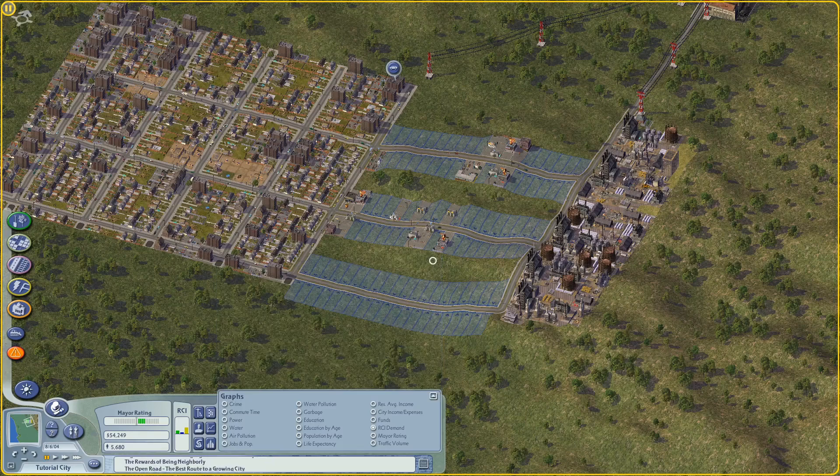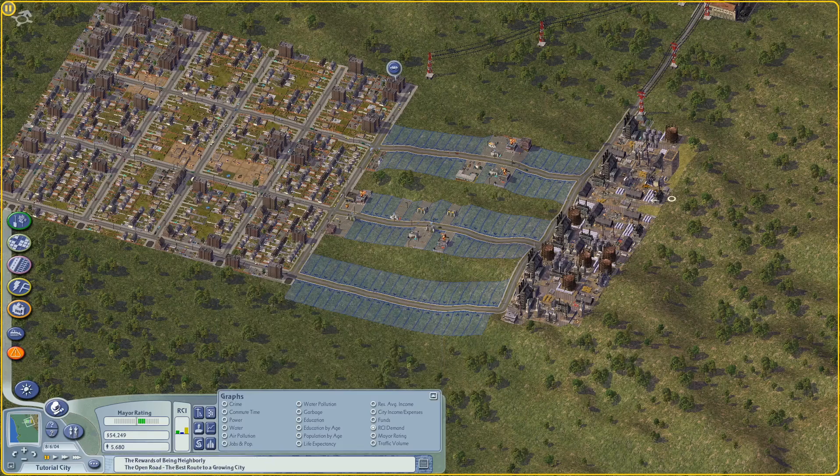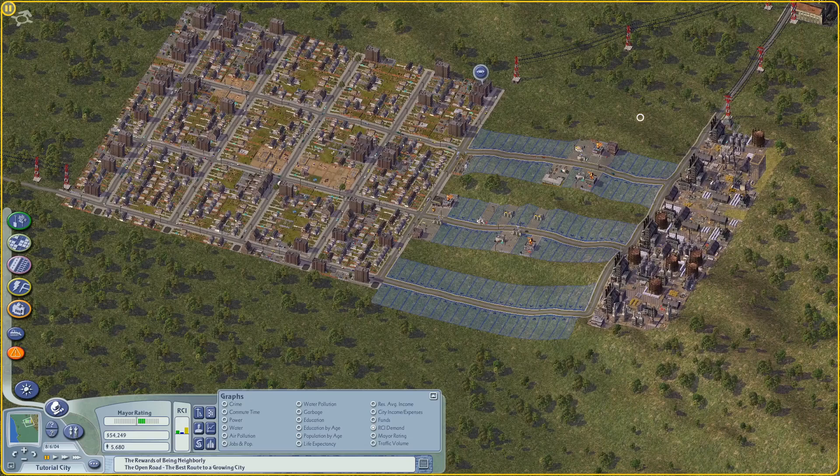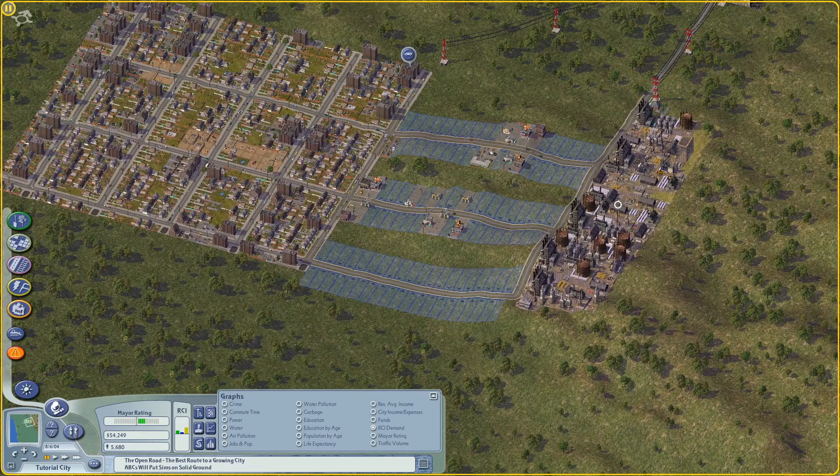Demand is created by imbalance: if you have too many jobs you're going to have demand for residents, and if you have too many residents you're going to have demand for jobs — jobs being commercial and industrial.